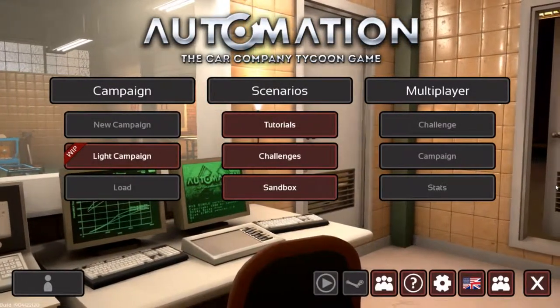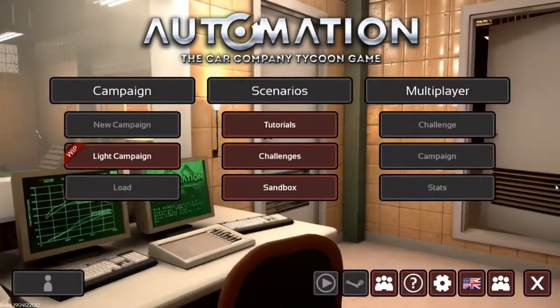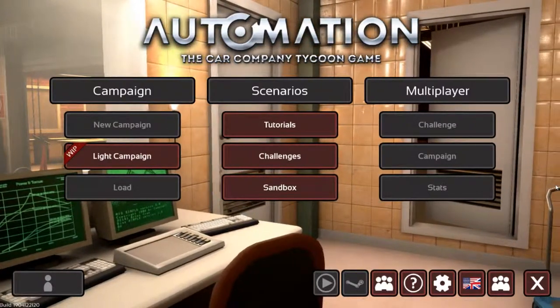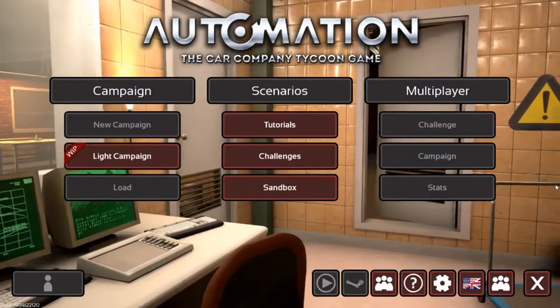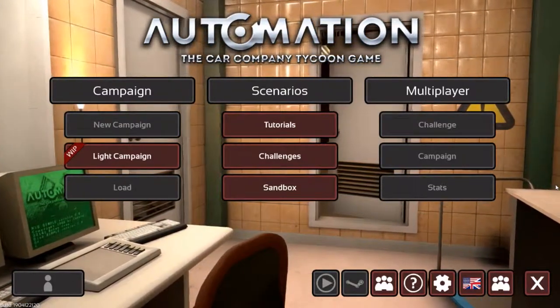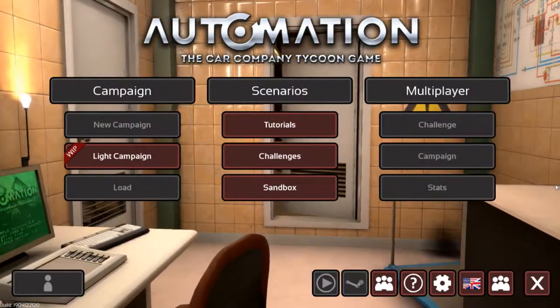Hello, I am Matt Dragon from Channel Badreus, and I'm going to be doing a little challenge here in Automation, the car company tycoon game. I'm going to be creating a very specific car for a very specific time and place — it is a GT car from 1964. The reason for this requires a little bit of explanation.